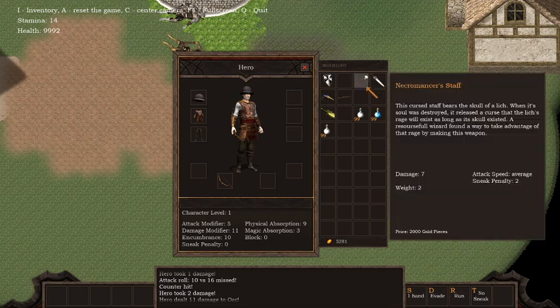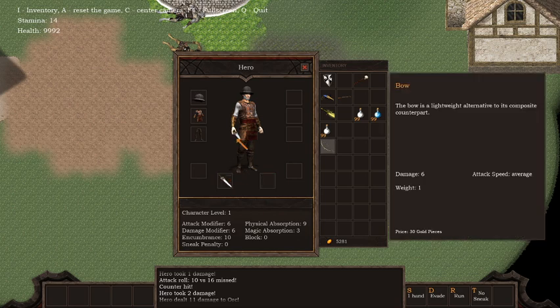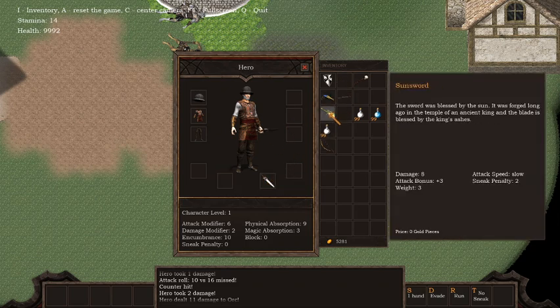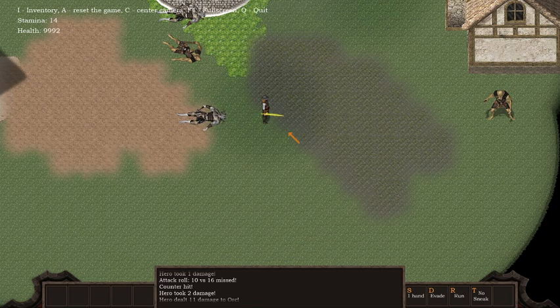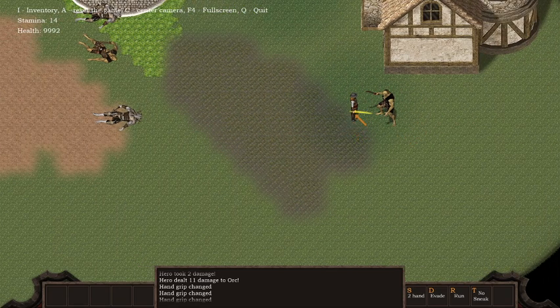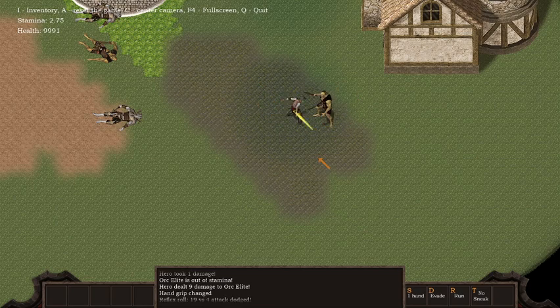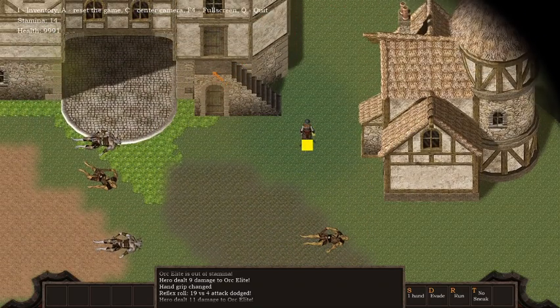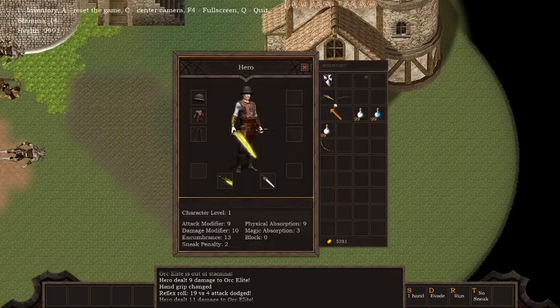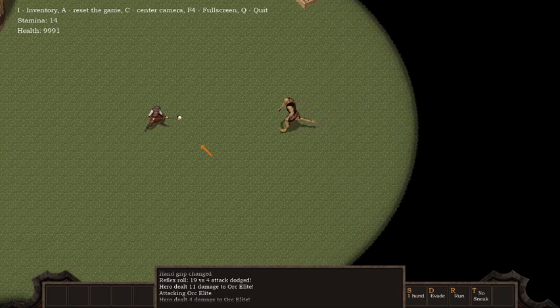This weapon — the dagger — has both the offhand slot and the mainhand slot lit up. If you put it in the mainhand you use it there, or you can put it in the offhand and use the mainhand weapon alongside it. If I press S to change the stance, the dagger appears and disappears — the character is dual wielding. The stance depends on how you're holding your weapons. If you have a staff, for example, this ranged staff fires an arrow projectile but it could be a firebolt. It changes.